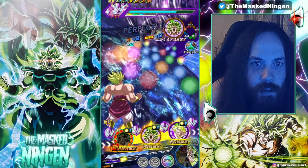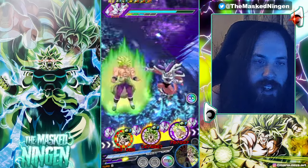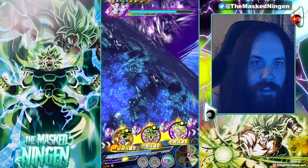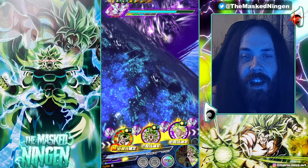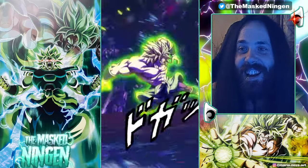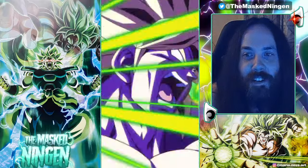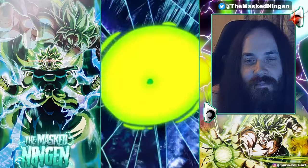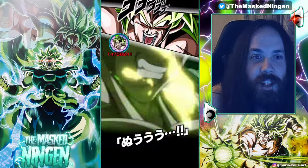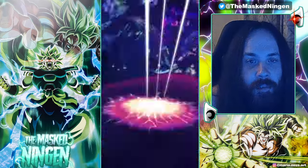We'll pick up some extra HP here. He gets hit, Defense goes up, and now he's got 900k Defense. He also has damage reduction before attacking. What are we looking at? 21 million — 21 million from a unit who is almost essentially invincible in slot one. That's pretty good. Of course, he's now going to do multiple additional attacks, but Frieza's just going to get killed here.